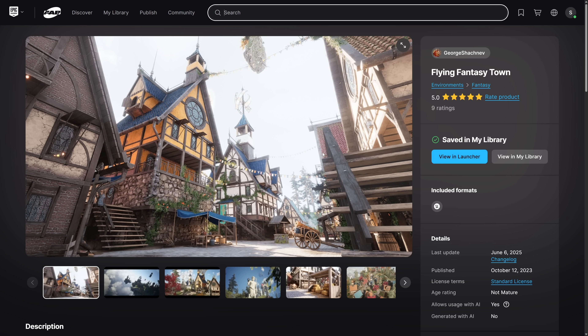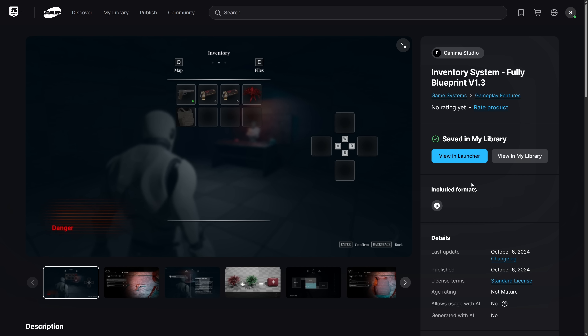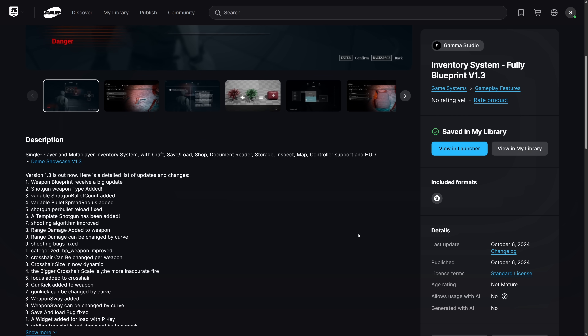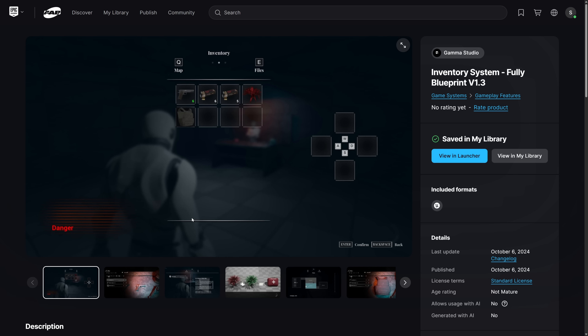Probably my favorite asset here is the Flying Fantasy Town. This one is for Unreal Engine only, but again you can export these out to other engines, so keep hoarding — no matter what you're doing, hoard these ones. Very, very cool asset. And then finally we have the blueprint-based inventory system. The demo is a little problematic, but it was last updated in 2024 and I'm using Unreal Engine 5.5, which was released since then — so maybe it's just a version thing. But it offers a number of different inventory management features, so if that's what you need for your game, that's what this provides.